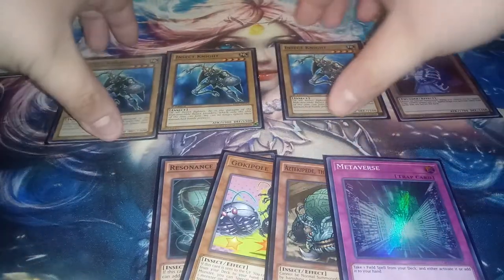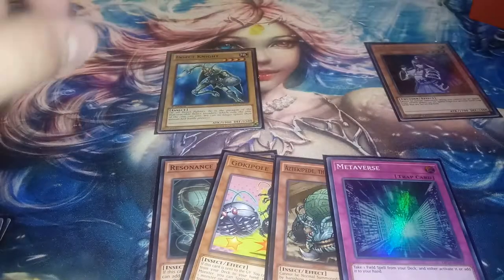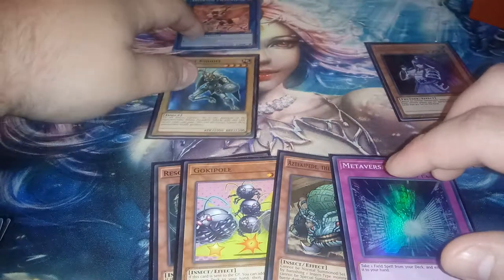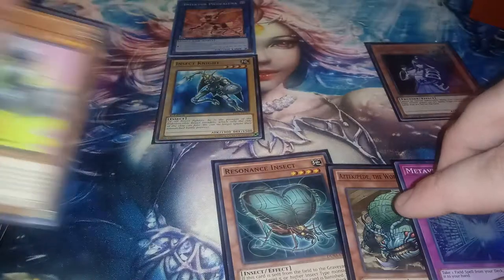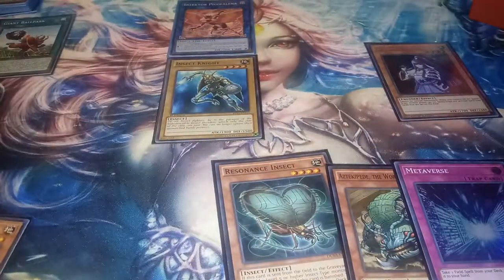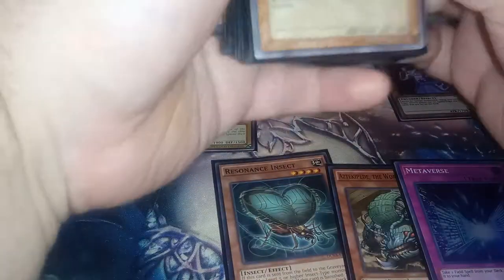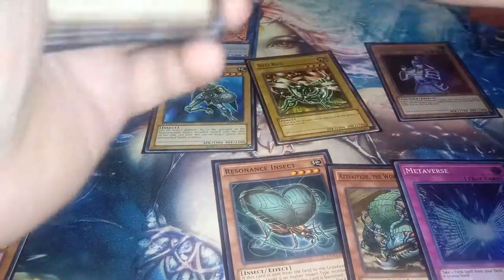At this point, what I ended up doing was I linked two of these away and put them over here for an Insector Palakafina. Then from here, I activated her effect where she summoned — discarding the Gokipole — so it'd be Chainlink 1 with Insector Palakafina and Chainlink 2 with Gokipole, so that kicks off summoning the Neo Bug. So the Neo Bug's right there.